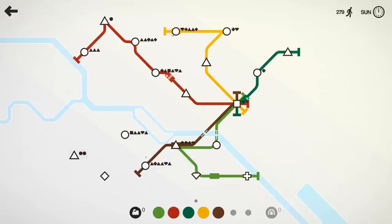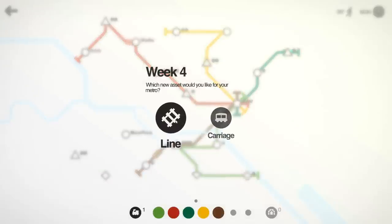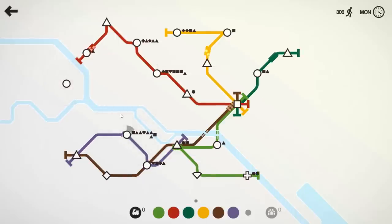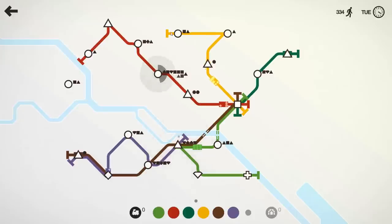I could also consider connecting yellow to that triangle too. We'll take another line here — with this line we might just make a nice short route that just takes these four. He's obviously not going to have a square, which means he's going to have to drop off to brown. I might give him that one as well, essentially having two trains doing that work.